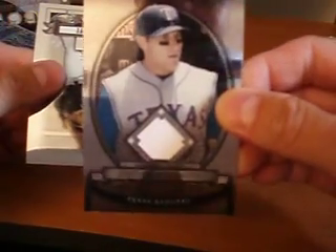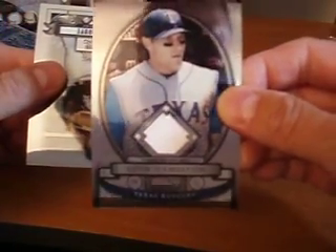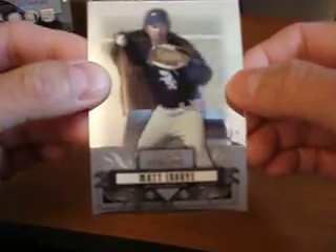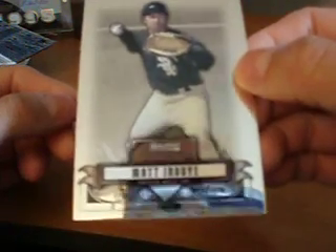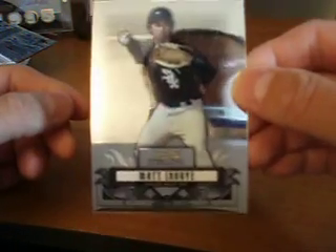And then we have a Josh Hamilton jersey card. And the last card is a Matt Inouye — my goodness, I can't pronounce his name — Inouye. Base.